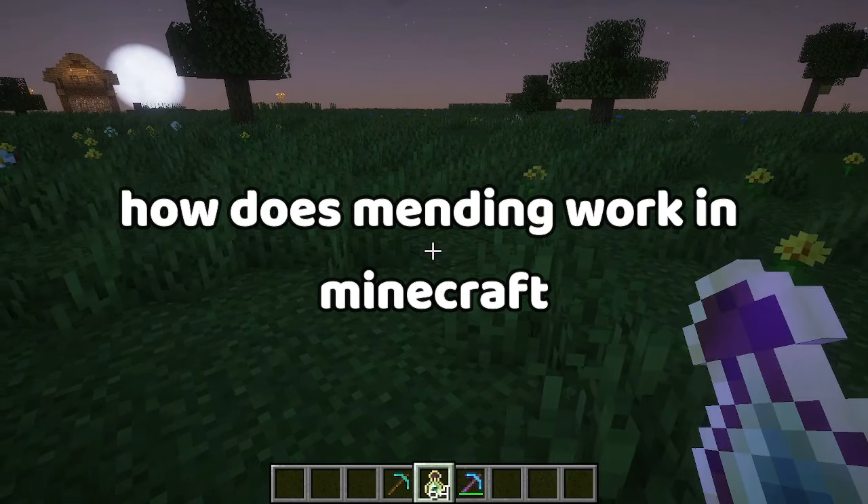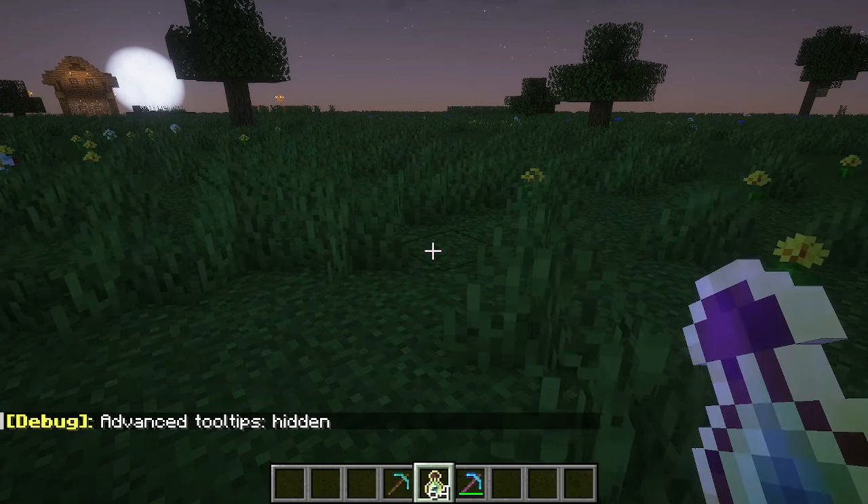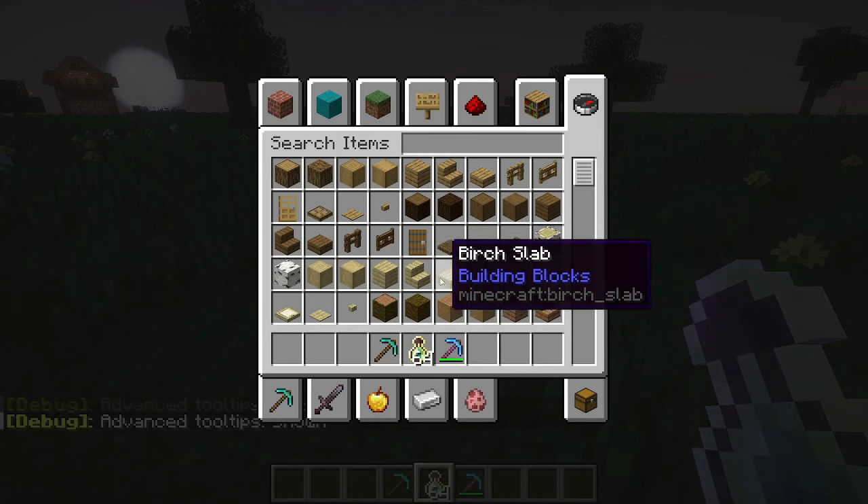How does mending work in Minecraft? Everything in Minecraft has a durability. You can see this by pressing F3 and G together.